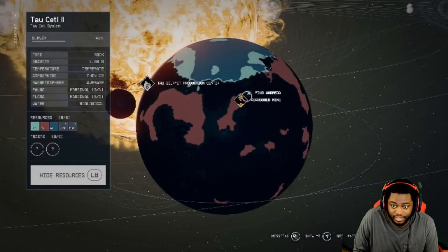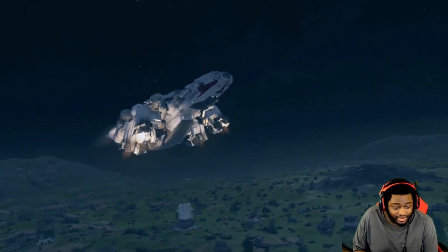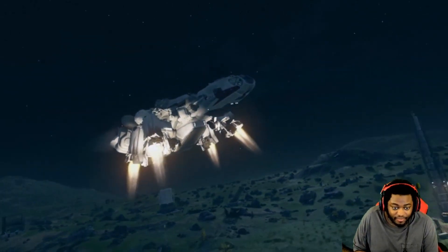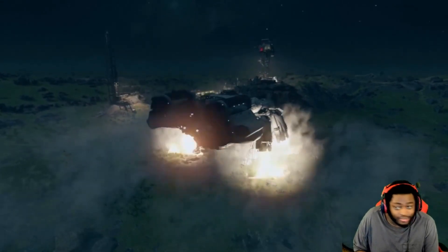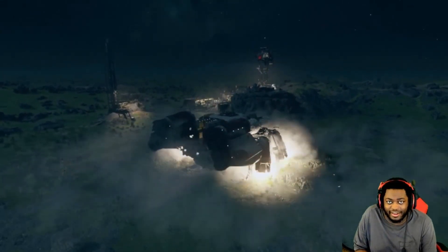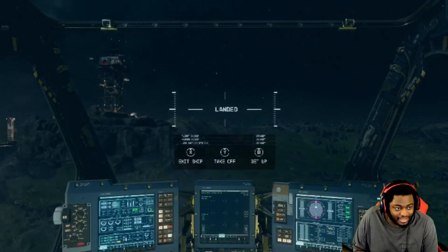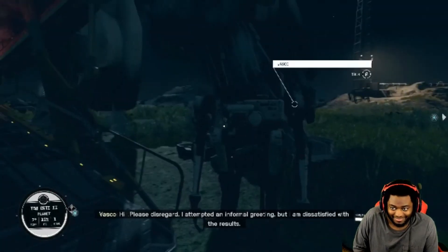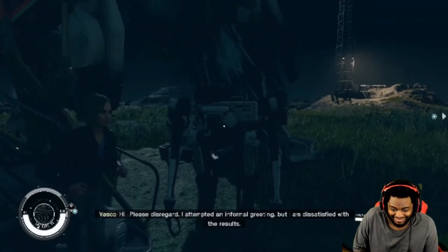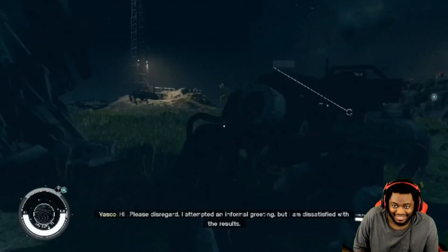Finding Andreja would be right here, including the planet. Holy shit, this planet looks beautiful — it's so lush. I might set an outpost here. Take a look at this place. Please disregard — I attempted an informal greeting but I am dissatisfied with the results. I love Vasco — Vasco's awesome.